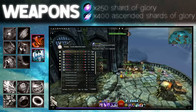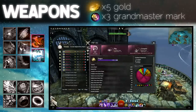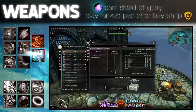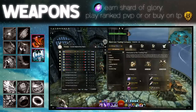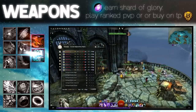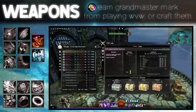One weapon from the PvP vendor will cost you 400 ascended shards of glory, 250 shards of glory, 5 gold and 3 Grandmaster Marks. To earn ascended shards of glory you only have to play ranked PvP — even if you lose you will get some. To earn shards of glory you only have to play ranked PvP, but you can also buy on the trading post. Grandmaster Marks can be earned from playing World vs World or ranked PvP, or you can craft them — link to the recipe is in the description.